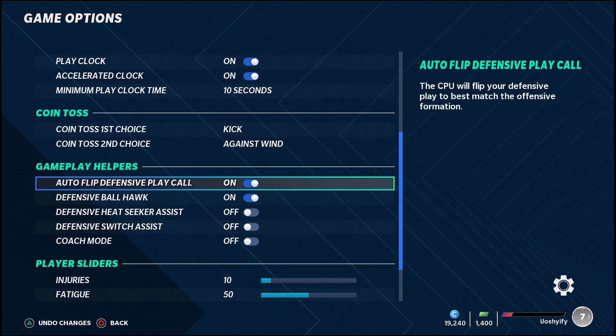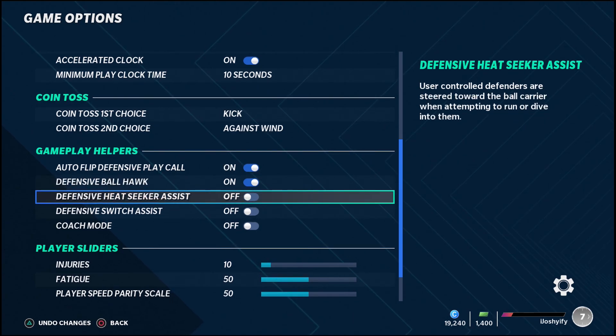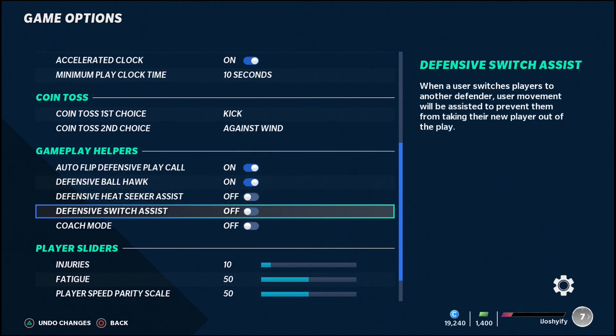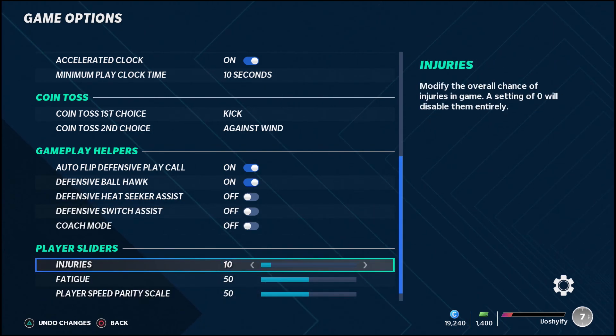For defensive settings, I like to have auto flip on — it's been glitching a bit this year so you might want to turn it off until they fix it, but usually it works every year and I'm sure they'll put out a patch. Defensive ball hawk on, defensive heat seeker assist I like to turn off, switch assist I also turn off, and coach mode off.